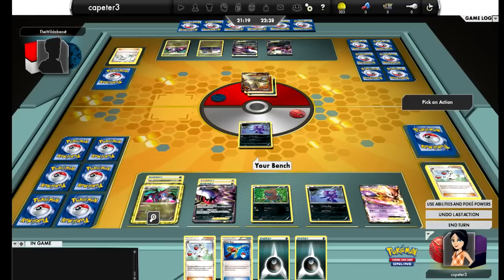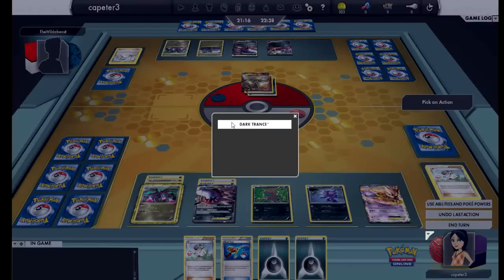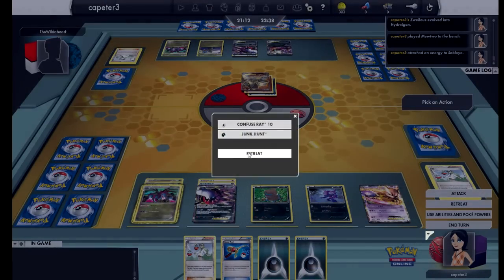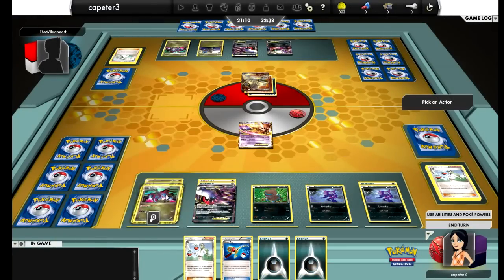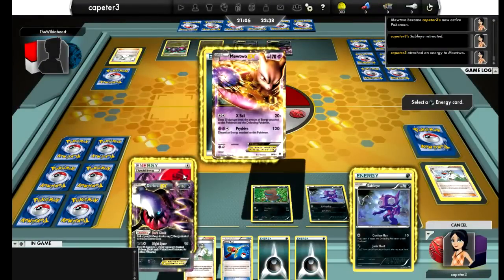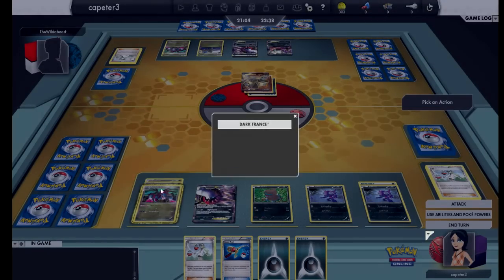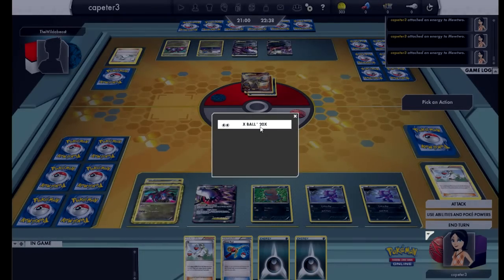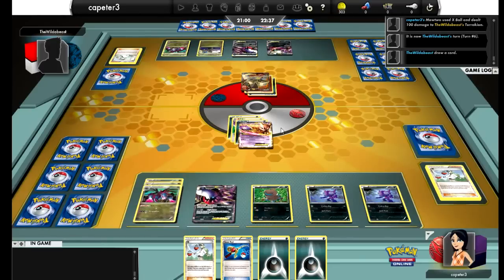Right now I need a Dark Trans — an energy from Hydreigon up to Sableye to get the retreat cost away — bring up my Mewtwo, and then put the energy from Darkrai and Sableye onto it. I really don't want that Blend Energy on there just in case he promotes a DCE. I just want to put as much damage on that Terrakion as possible, so I hit him for a hundred and we'll see what he does. If he drops a DCE Mewtwo, I'm screwed pretty much — but if he doesn't, I still have a good shot.